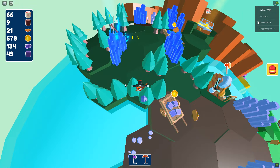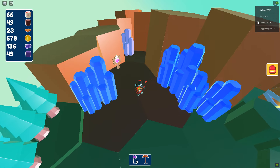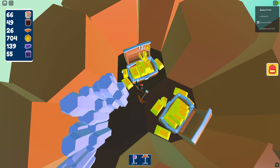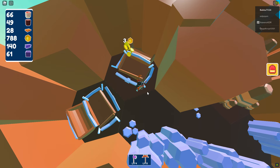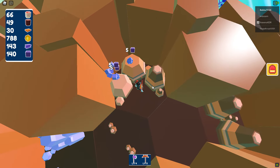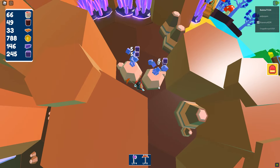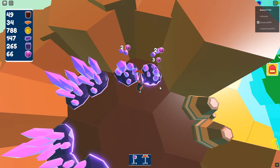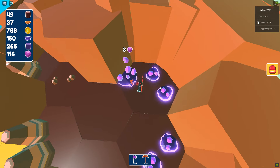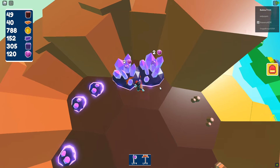To upgrade my axe I need to do the same thing — another 300 planks, 300 i-beams, and 1,000 coins. As you can see, per hit I'm now getting 13 resources instead of 11, so I went up by two. That's not bad — it means I'll fill up faster. You really want to upgrade your stuff as quickly as possible to get the most resources per swing. I was getting ones before on these level four or five nodes, and now I'm getting two to three per swing.